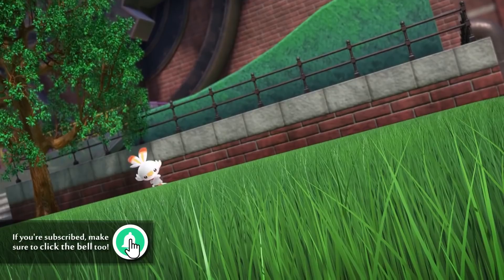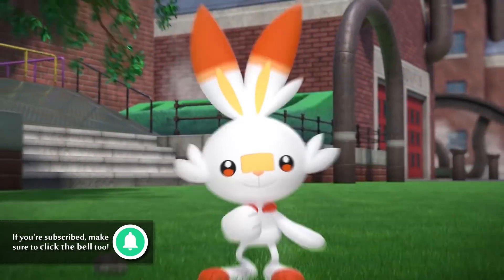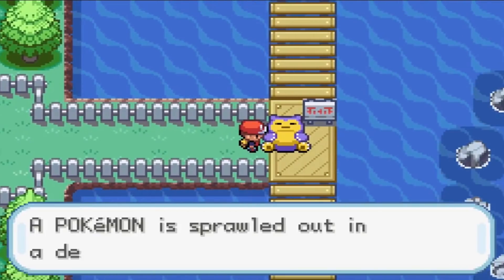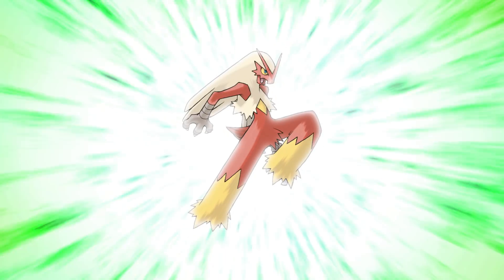And to be clear, when I say normal, I'm not talking about taking a Scorbunny and drawing it so it literally looks like an anatomically correct rabbit. I'm just gonna take these Pokémon and slightly change their features without making them look like an entirely different Pokémon. Their concept will still be completely intact. A Snorlax is still gonna be a Snorlax, but let's begin with Blaziken!